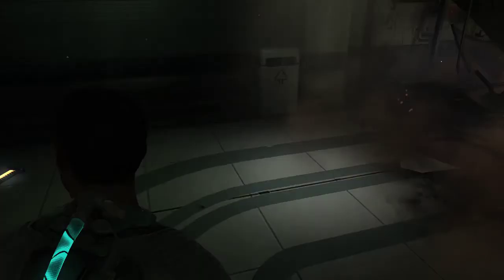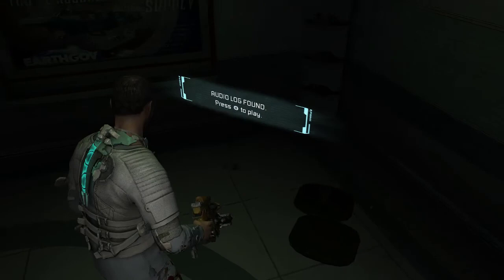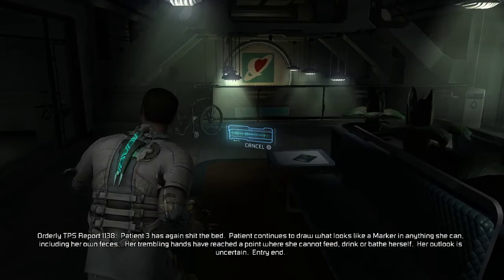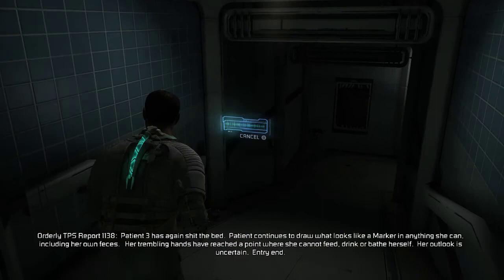Orderly TPS report 1138: 'Patient 3 has again soiled the bed. Patient continues to draw what looks like a marker on anything she can, including her own feces. Her trembling hands have reached the point where she cannot feed, drink, or bathe herself. Her outlook is uncertain. Entry end.' So you can see the marker pretty much drives them nuts.